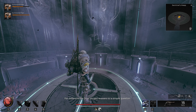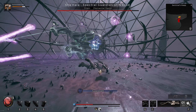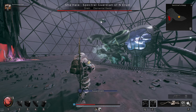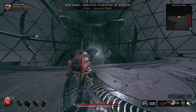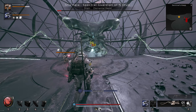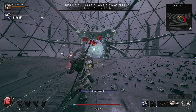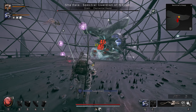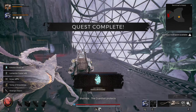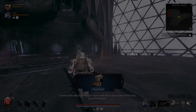Immediately upon taking the Eye out you get brought up to Shahallah, so I decided to take him on to see whether I was strong enough. To my pleasant surprise, due to my armor and the boss's power level being low, this made for a very forgiving fight I could easily tank. My goal was to always have a turret up when Shahallah's weak spot was vulnerable and allow my minions to slowly grind down the boss as I focused on dodging. Eventually it went down and we finished off the route.